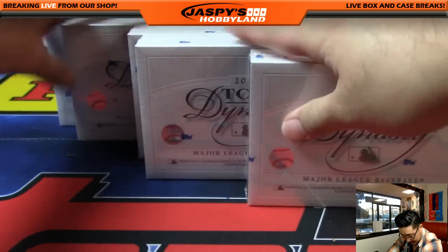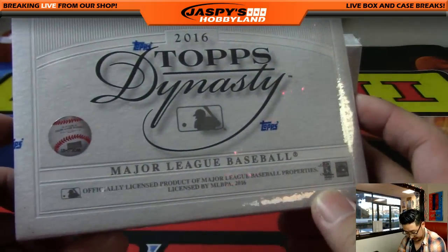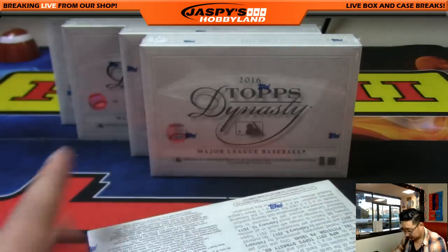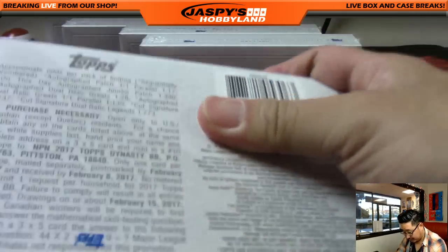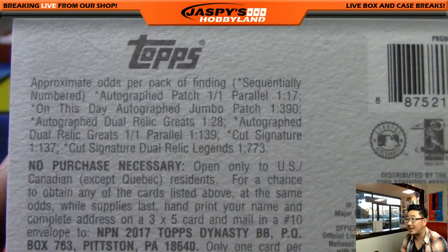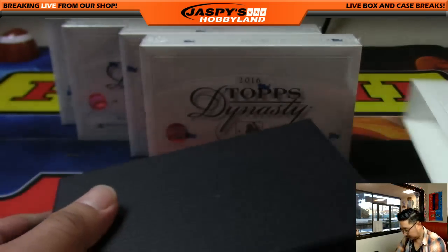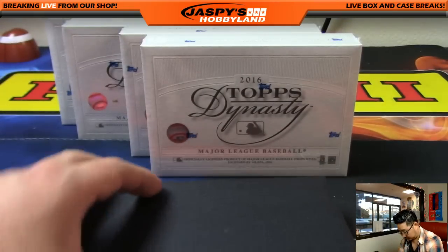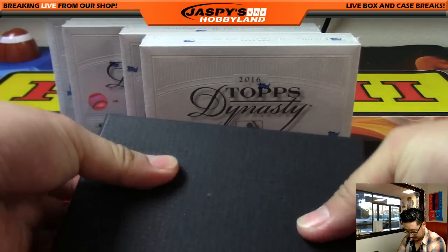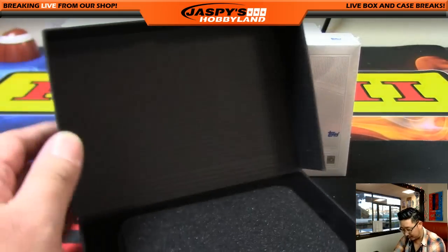All five boxes right here. There you go, that's what it looks like. In case you were wondering, there are your approximate odds of finding various cards. All right, and the first one is — oh, nice. They cover it up with some sponge right here.